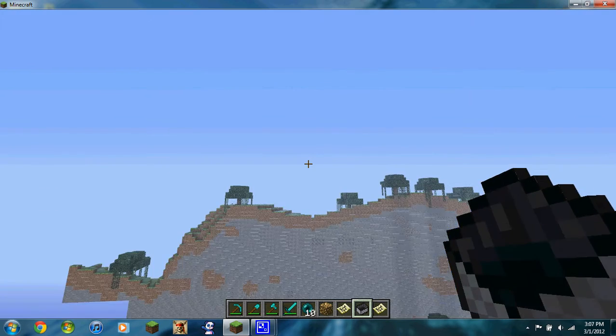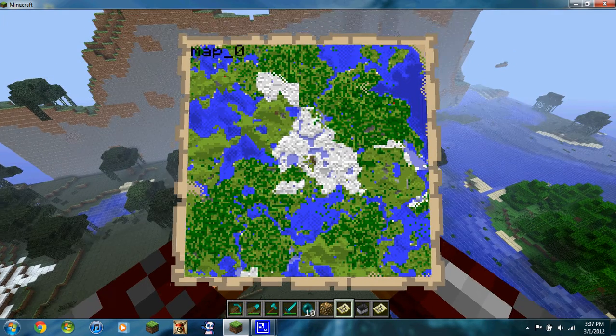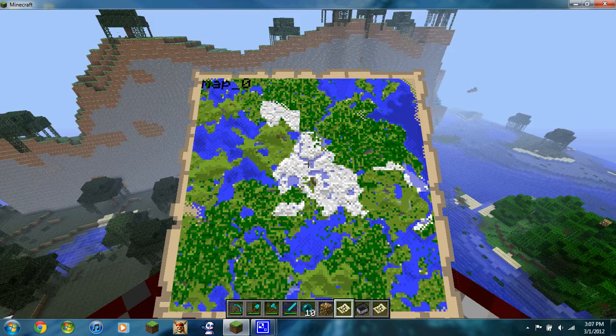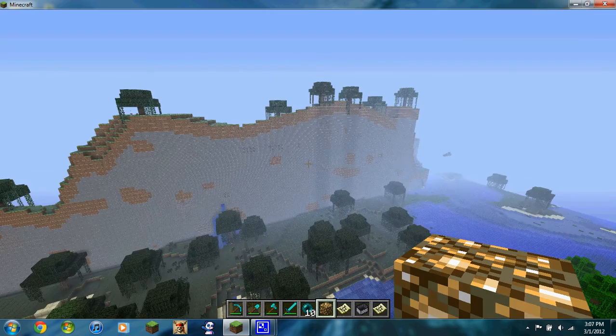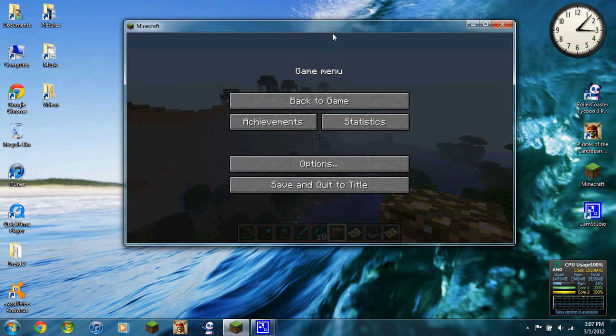I'm gonna make a rail that goes from my house all the way to the middle of that map, right where the crosshairs are, to here. I already got one that goes up to about the very bottom of the map, so I don't want it to be too far. But yep, this is gonna be the end of the episode. Please subscribe — it'd be nice. I will see you later!